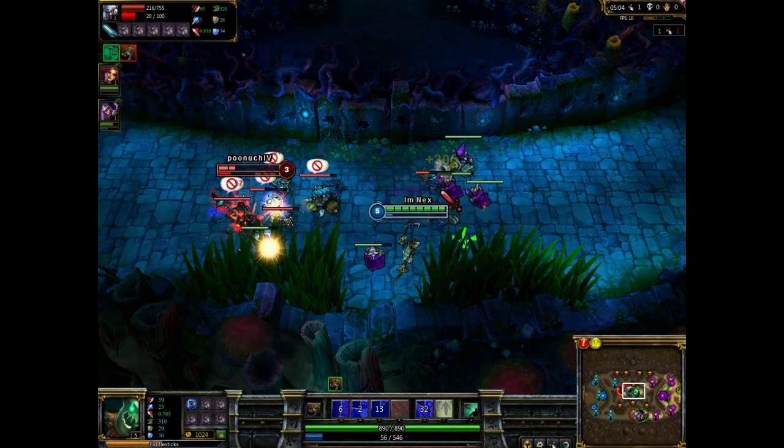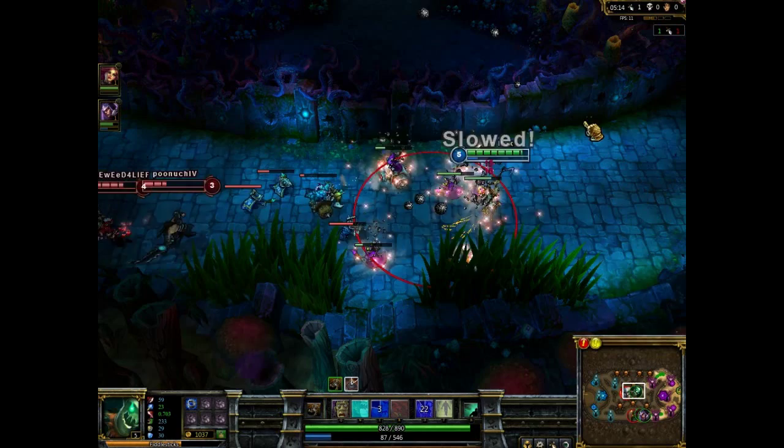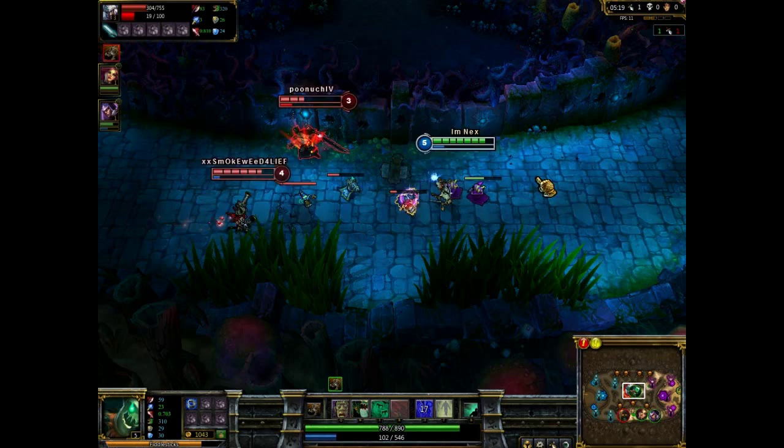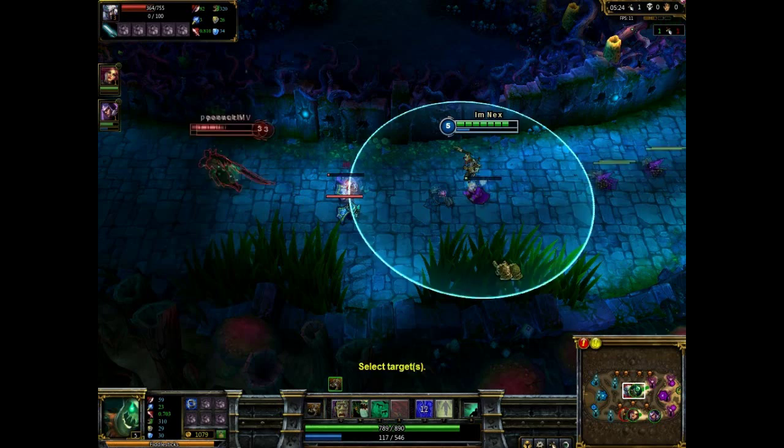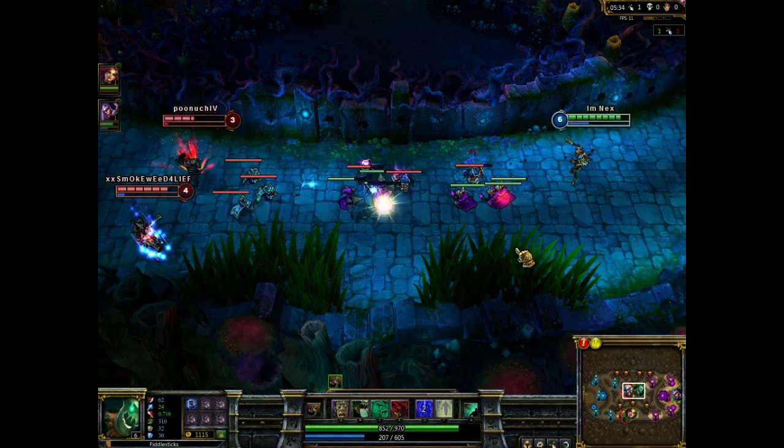I'll just call him Theodore — I don't remember what his name is actually. Miss Fortune's coming in. I'm going to use a spell which kind of sucks. Here I'm going to try and drain him. He gets away. I have fear now — basically what fear does is it makes them run around in circles for three seconds, or until I kill them.